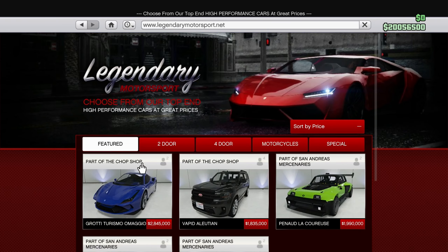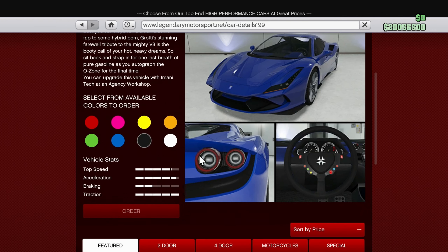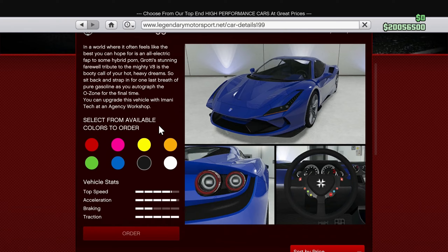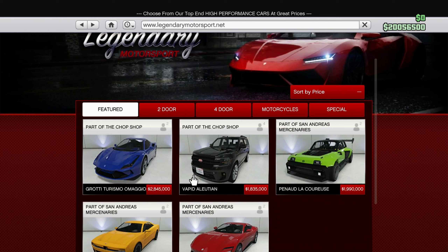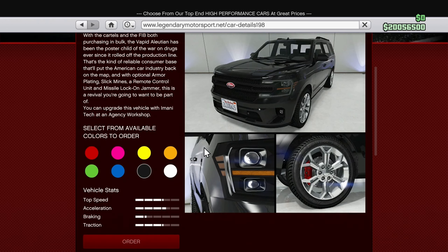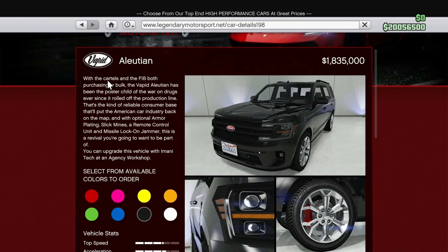Looks like we got two new cars in Legendary Motorsport. We got the Turismo — yo, the Turismo's back! I've been waiting for this car to come back since the GTA 4 days. And we got the Aleutian — I think I'm pronouncing that right. What is that, like a Ford Explorer? Vapid in GTA is based off of Ford.